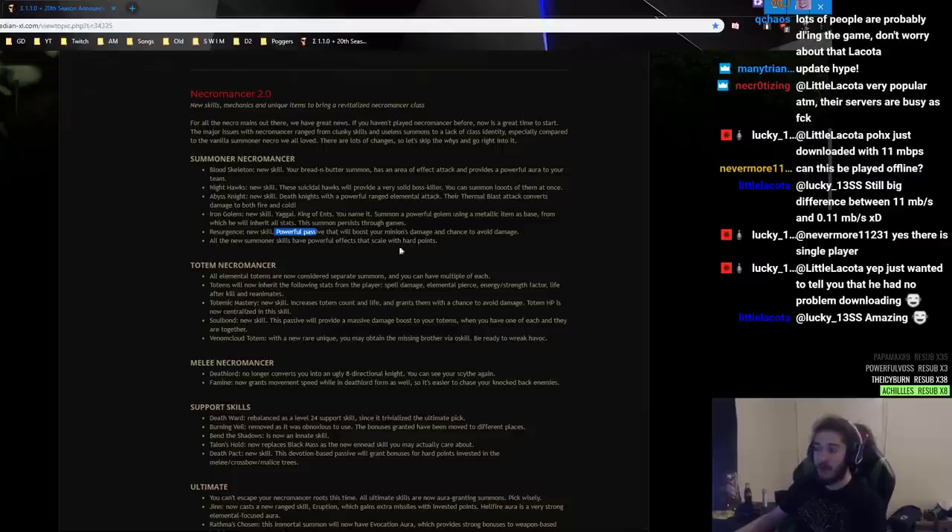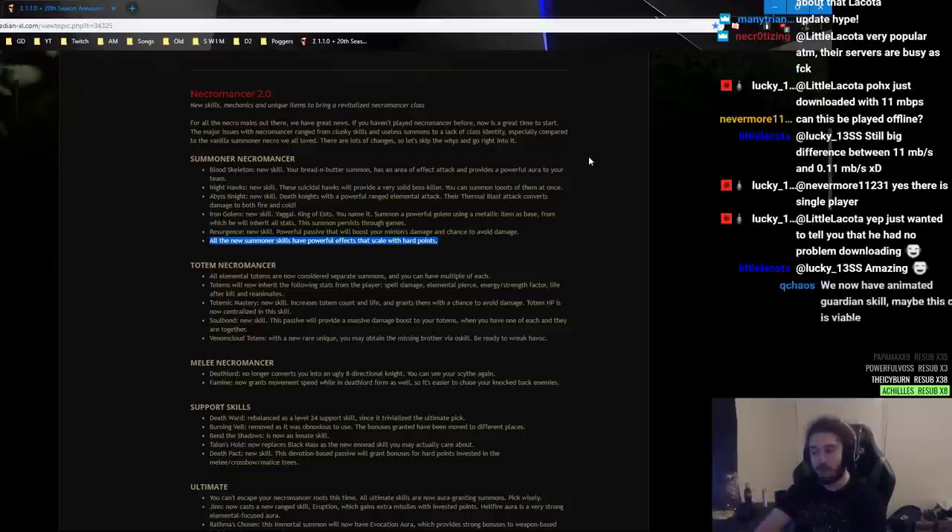All new summoner skills have powerful effects that scale with hard points. Just to explain hard points versus soft points: a hard point means you level up, get a skill point, and allocate it into the skill. A soft point would be you kill a mob, it drops a piece of gear, and it says plus one to Blood Golem — that's a soft point.